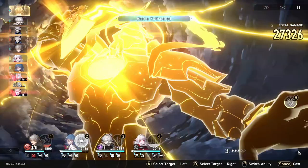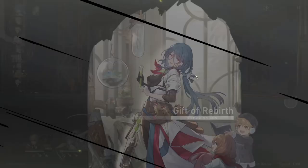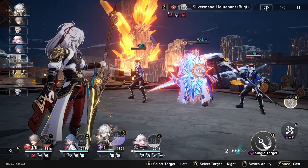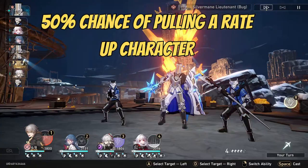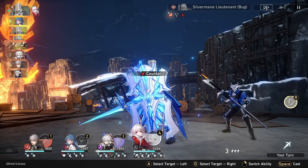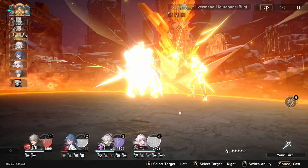Pulling for a specific character, whatever the reason may be, should not be entirely influenced by outside opinions, but guide and analysis videos definitely help in confirming your choice. Hunting for 4-star units is an interesting concept, but one that should come under careful consideration. A 4-star rate-up unit on a limited banner has a 16.5% chance of being pulled per guaranteed 4-star warp — calculated by the 50% chance of hitting a rate-up character multiplied by the 33% chance of pulling the specific unit. My recommendation when hunting for 4-stars is to only do it if you don't have a guarantee for the next limited 5-star character, so you won't be wasting your guarantee on a 5-star you don't want.